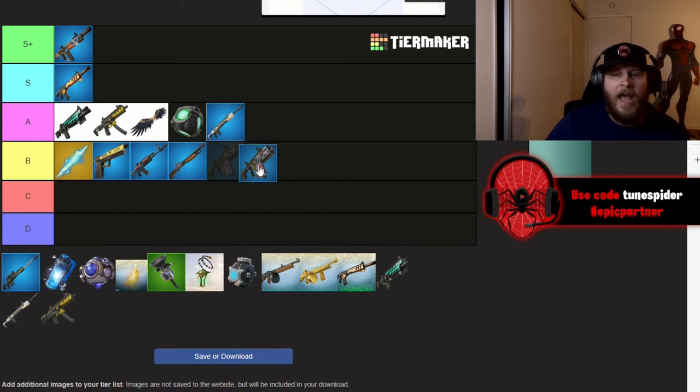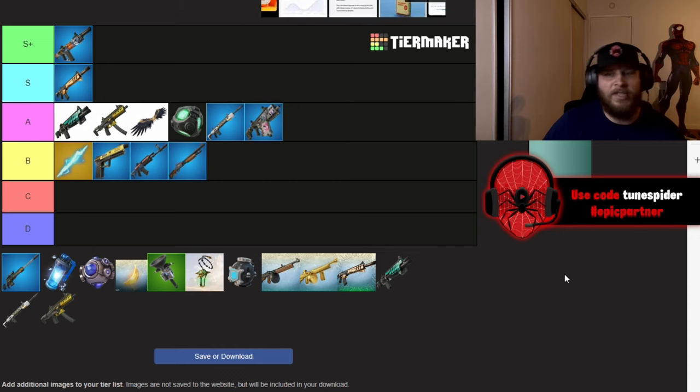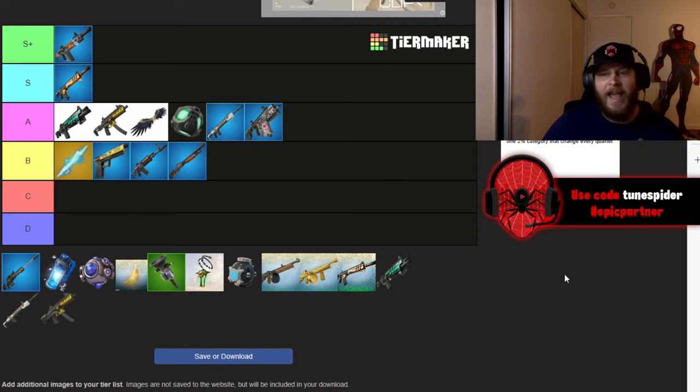The Burst SMG I'm putting in A. I like it a lot. Not everybody likes how a burst shoots and that's completely fine, but it does a good amount of damage, doesn't have crazy recoil, and has a good fire rate, so I think it goes in A.